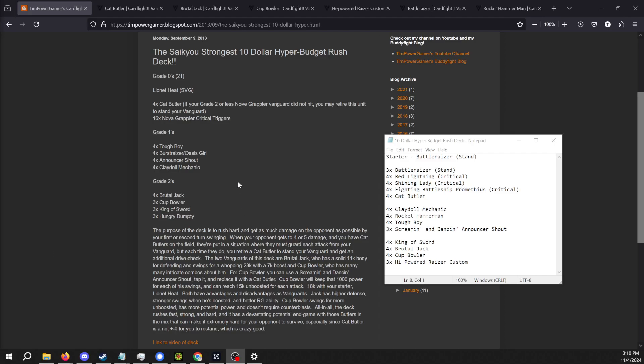Hello again friends. We are going to cover another decklist for Vintage Format. This time it is the Psycheo Strongest $10 Hyper Budget Rush deck. One thing to note that's going to be different between this decklist and the updated version for sets 1 to 5 is that we are missing only two cards: one of them is the starter Lionette Heat, and the other one is the other Nova Grappler Critical Trigger. All of the rest of these cards existed in the original sets, so this deck has by and large not changed much at all.